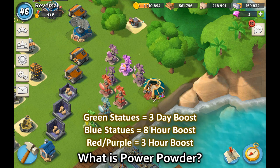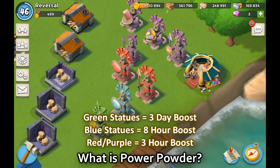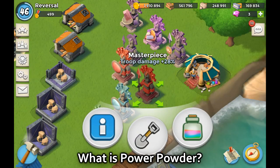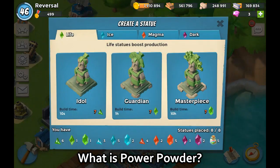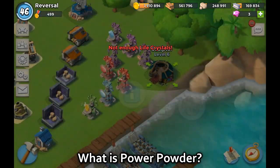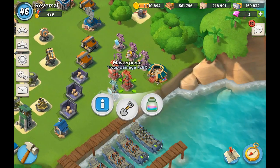How do you get power powder? By sacrificing or reclaiming a statue — you'll get seven power powder per statue reclaimed. Sometimes you'll get a masterpiece that's weaker or one you don't like, and you can always reclaim it for more power powder. That is a really efficient way to get more power powder.